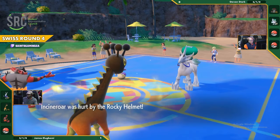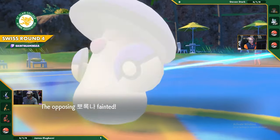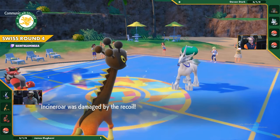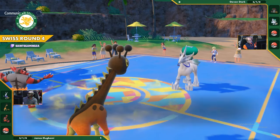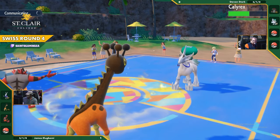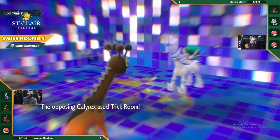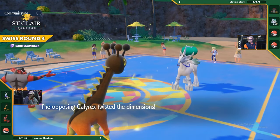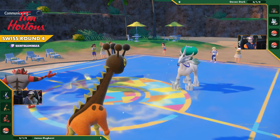Taking it out. Realistically there isn't much of an option other than the Raging Bolt for Steven to have taken into this game. The Foul Play does almost knock out Calyrex. Calyrex gets the Trick Room up - so it is now the fastest thing on the field. That is something to be scared of. It's got that Glacial Lance.